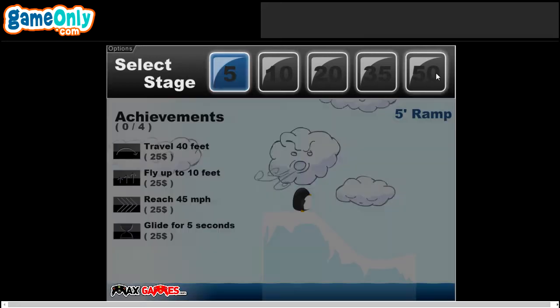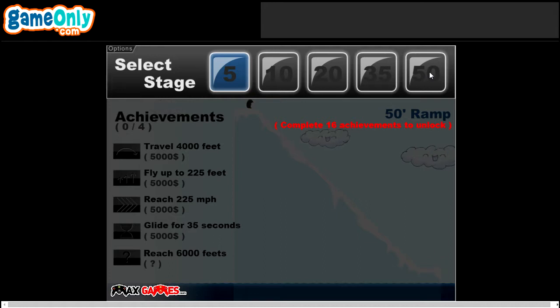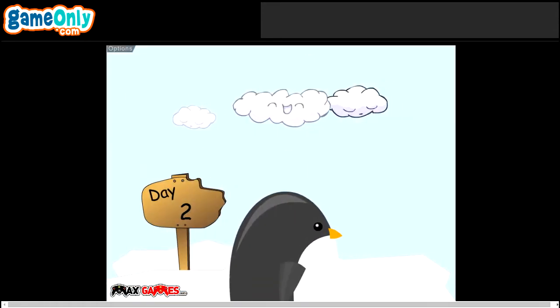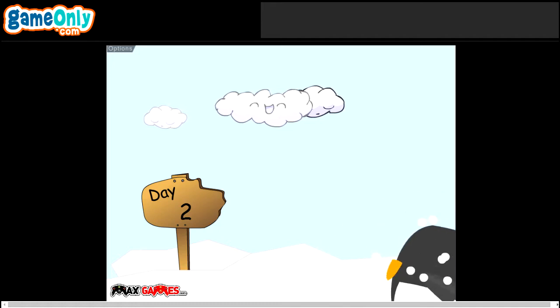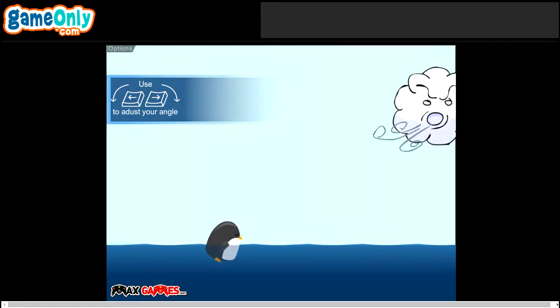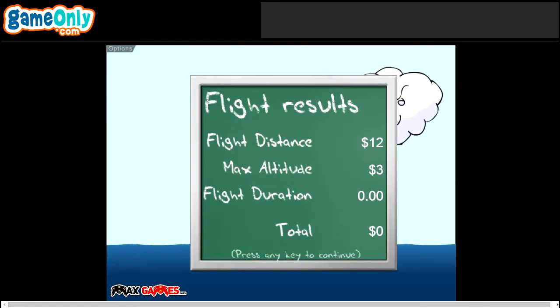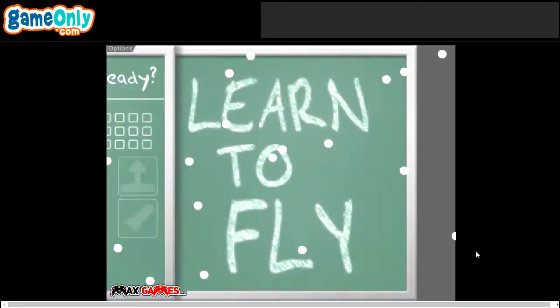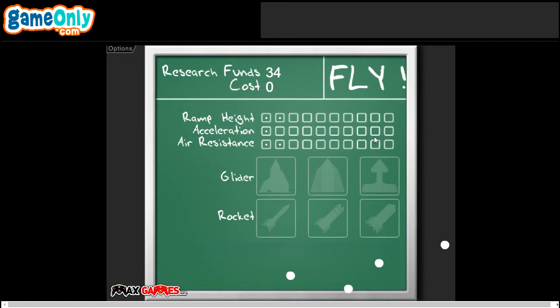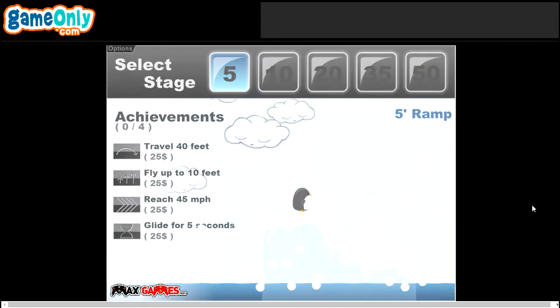In each stage we'll have four achievements to get, excluding the last one which has a fifth achievement - the hardest in the game. The four achievements are distance, altitude, speed, and duration of the flight. After that flight we'll be able to buy glitter, which is going to change the game.